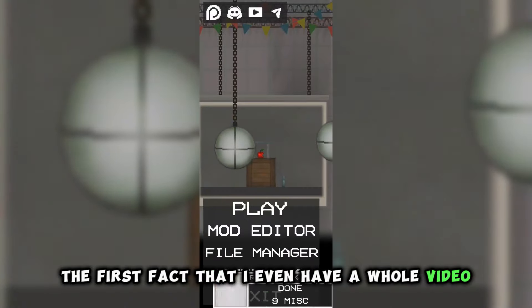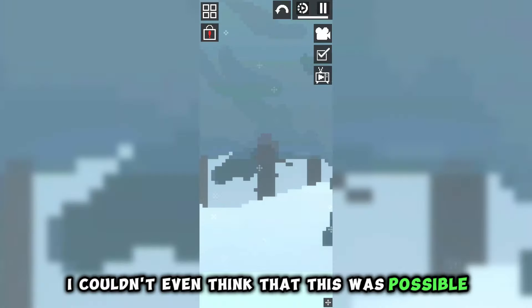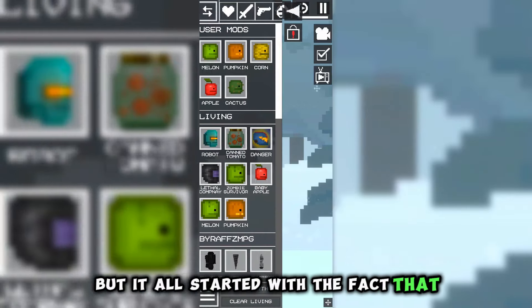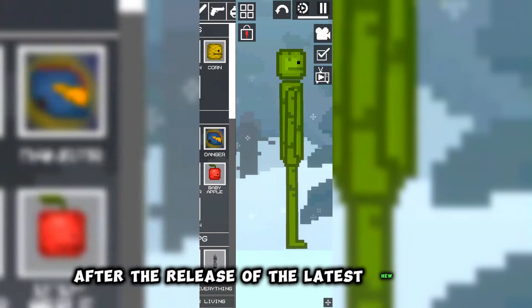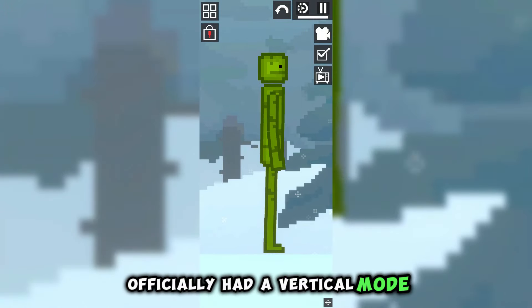The first fact, which I even have a whole video about, is that the Melon Playground can be made vertical. I couldn't even think that this was possible, but it all started after the release of the latest New Year update 20.24, when there was news that the game officially had a vertical mode.